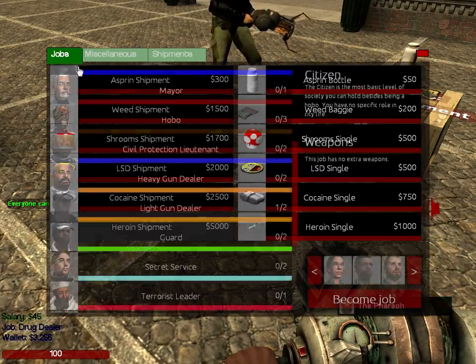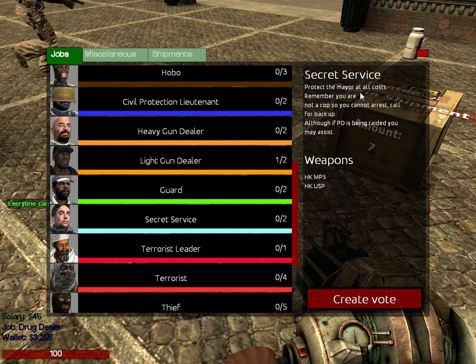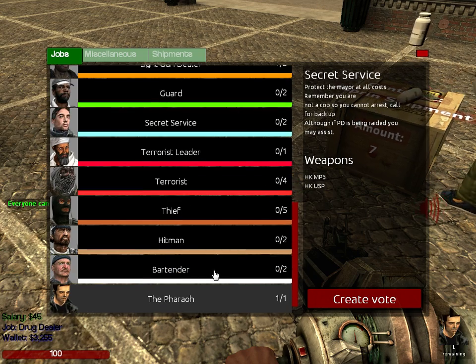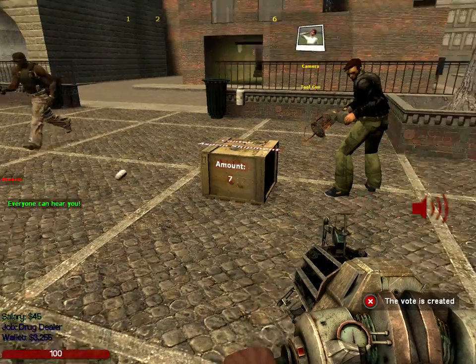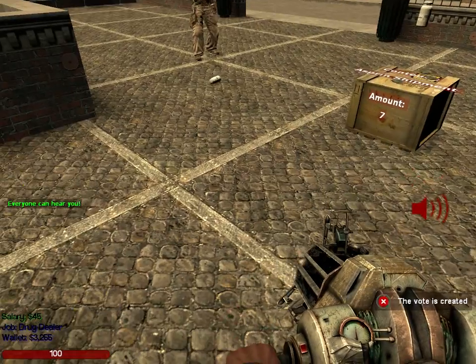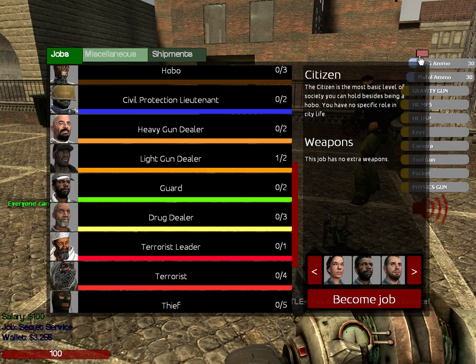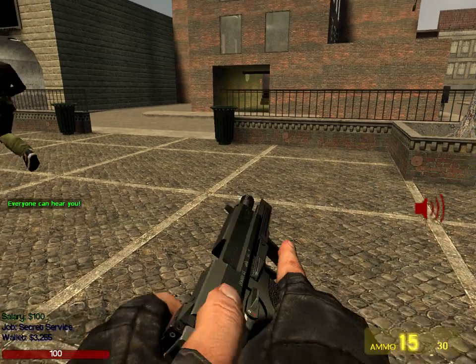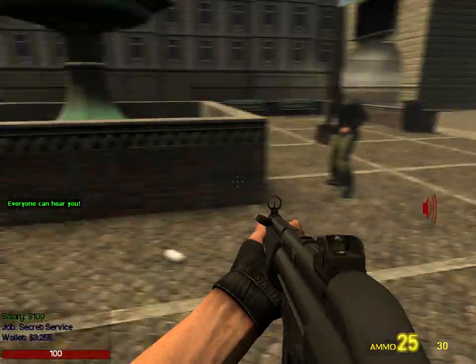The next job is secret service — protect the mayor at all costs. Most of the time, if it's something with guarding, you have to make a vote and people vote you in. So you get guns and all of that, and you protect the mayor.